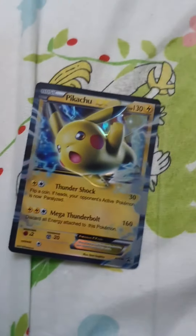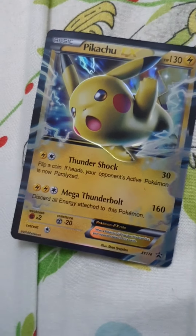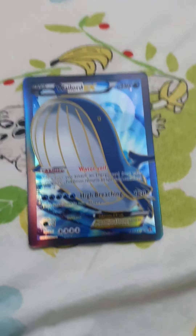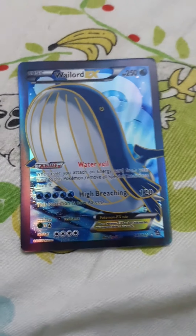This Pokemon is one of my favorites — it's called Pikachu. It has 130 HP, 30 damage, and 160 damage. This Pokemon is called Wailord — one of my favorites. It has 250 HP, an ability, and 120 damage.